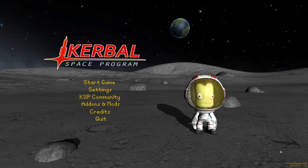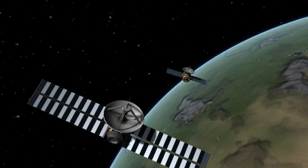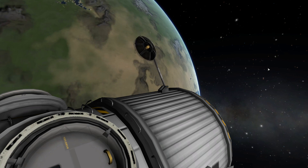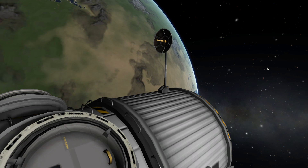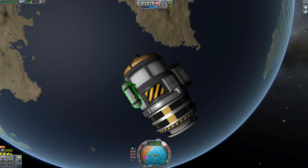Welcome to KSP 1.2, in which we have introduced Communications Networks! Vessels will now need to communicate with Kerbin in order to let you control probes and send back science. To communicate, the vessel needs an antenna. There are many different kinds, all with different capabilities. All probes and command pods even have a small built-in one.